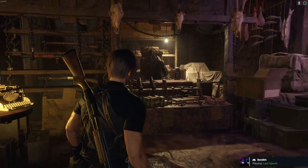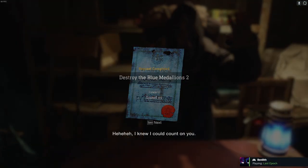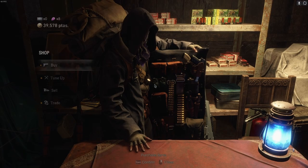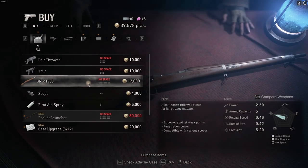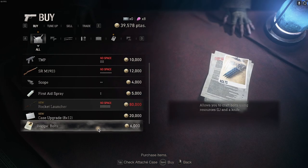Welcome back to more Resident Evil 4. Let's visit the merchant. The merchant greets us and mentions having something new. Easy choice — we definitely want that.